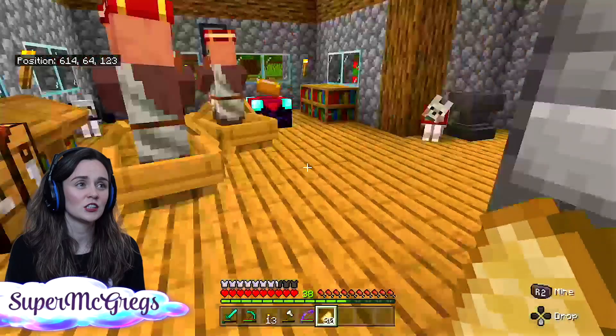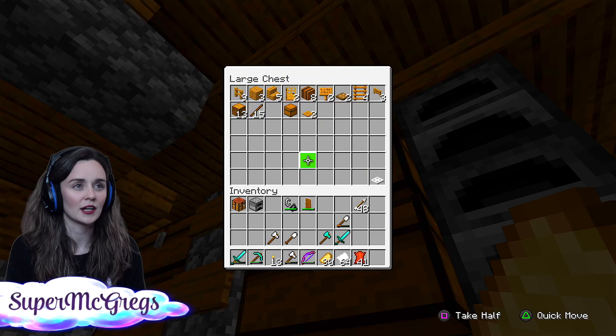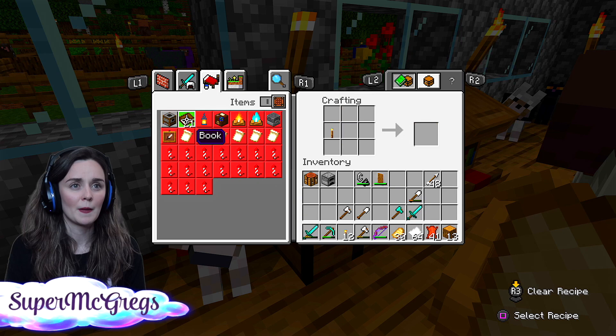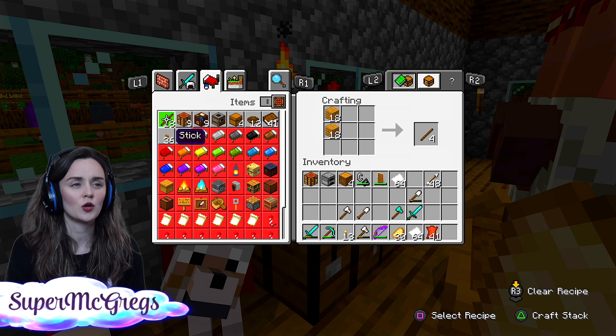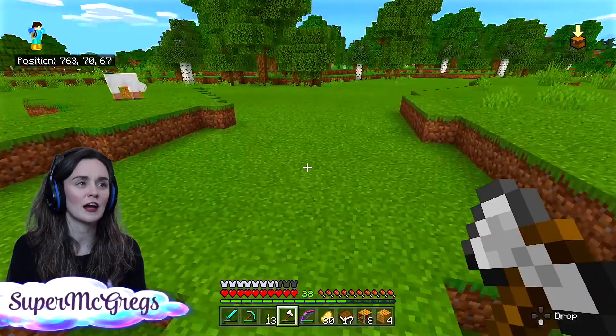The first thing I need to do is grab some paper and some leather so we can make some books. And then also some wood. We are going to be making some bookshelves — we need 13 more bookshelves, which means in total we need 39 books. It's only making six because I need more wood.